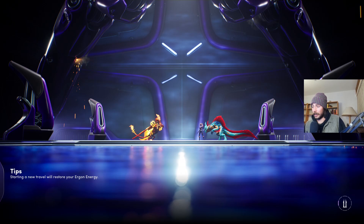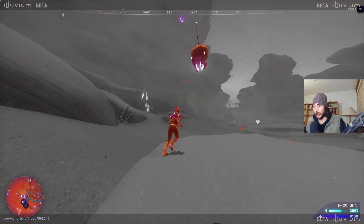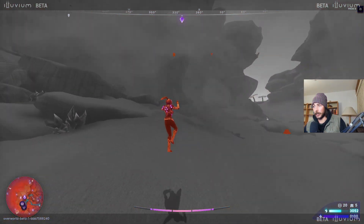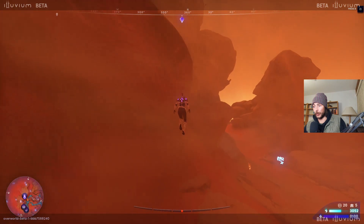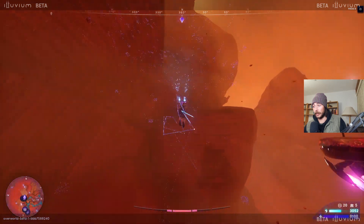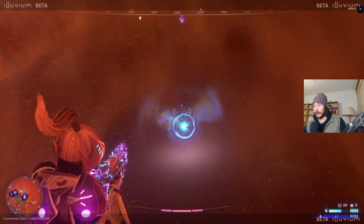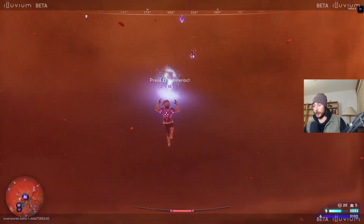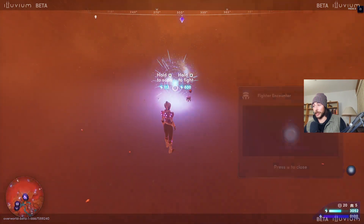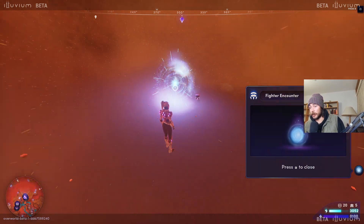Big question: do we keep scanning or save the scan energy and just jump in? I think once we catch another Lolura we'd just jump in, since we'd want to find those Luras. I've said Lolura and Lura a lot in this video. If you charge up your shot you'll have a faster traveling projectile with less bullet drop. Let's alternate our tactic.